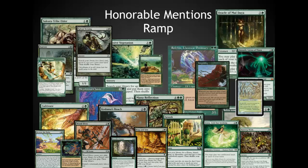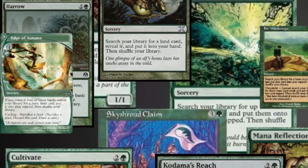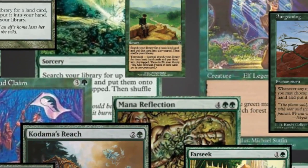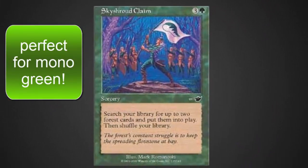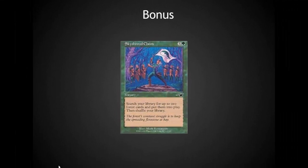Let's jump in with an honorable mention to ramp in green. Green ramp is better than anybody else out there, and we can do an entire episode on ramp cards — 99% of which are extremely inexpensive. I'm going to highlight just one here and do an entire episode later on green ramp and mana acceleration specifically. The one I think is often overlooked is Sky Shroud Claim. It's a lot like Explosive Vegetation, but the two forests you get come into play untapped, so it actually accelerates your ramp. You can easily cast it with one other piece of acceleration on turn three and get into some incredibly large green spells very quickly. It's only a few cents, often found in common bins for a nickel.